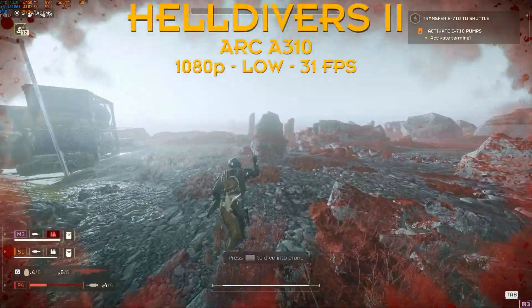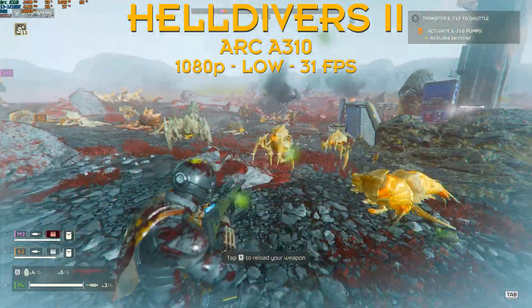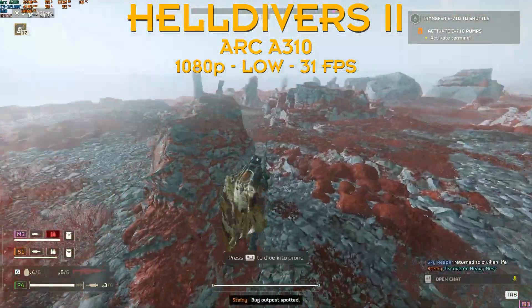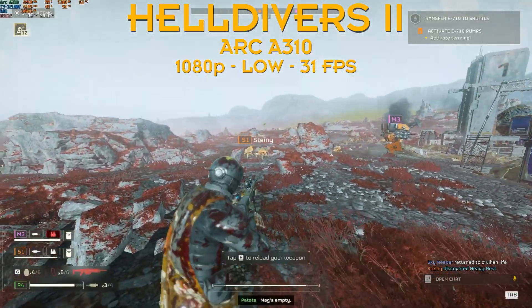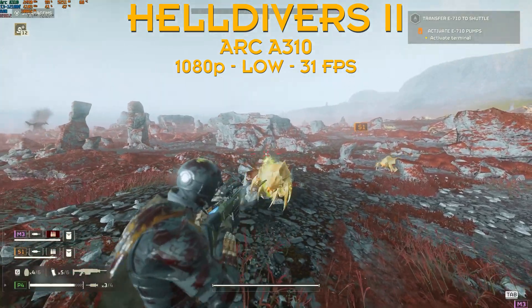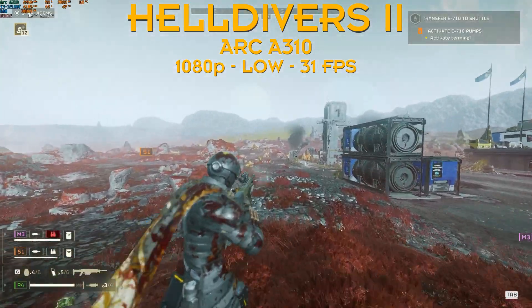We obviously start with the A310 at 1080p low settings. This 4GB card will eat up another gig in your system memory to have 5GB of VRAM utilization, giving you 31fps — so you can actually play Helldivers with the lower end Intel ARC GPU. We're using 10.3GB of system memory, so make sure that you have at least 16GB on your system.